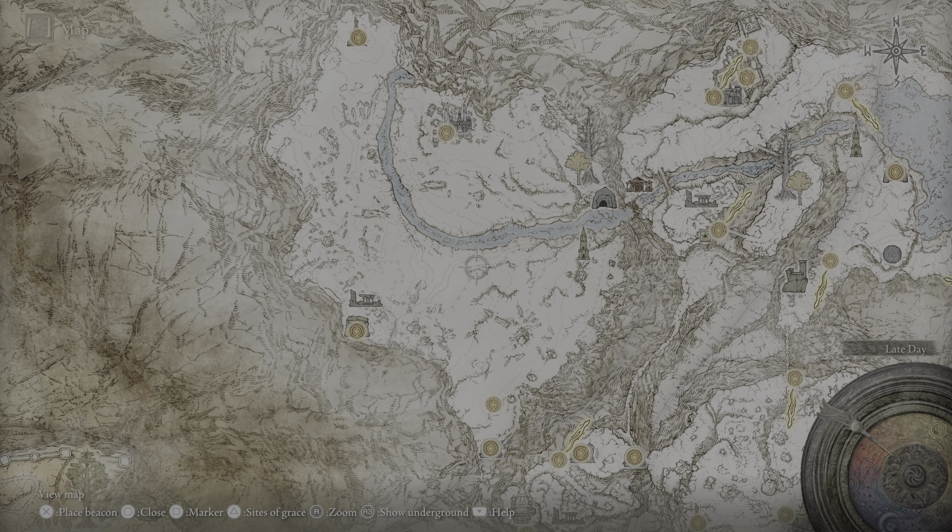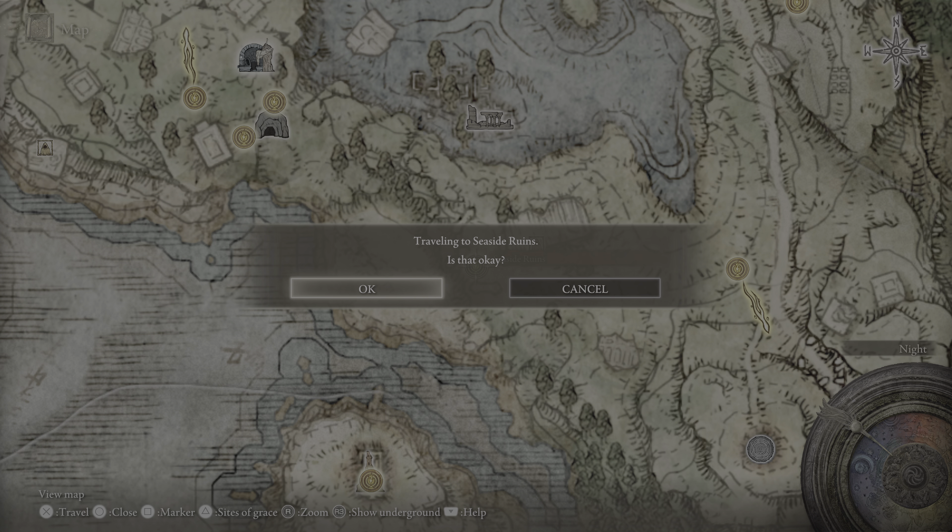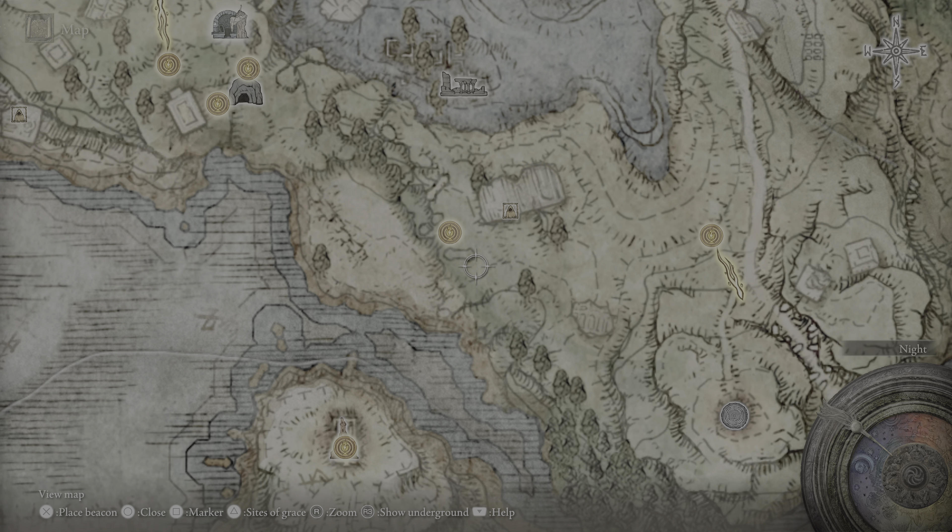Okay, what's next? The Hallig Drake Talisman — he said it was down where the Seaside Ruins are. Oh, it's right below him, like right here.